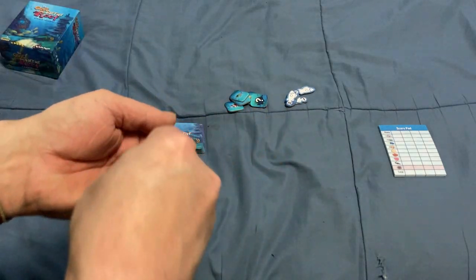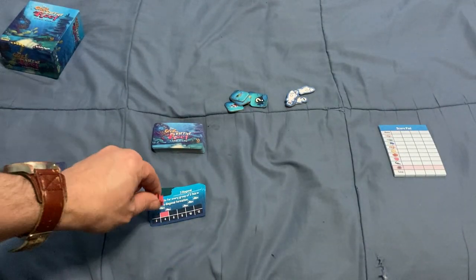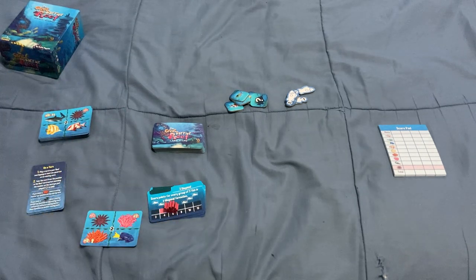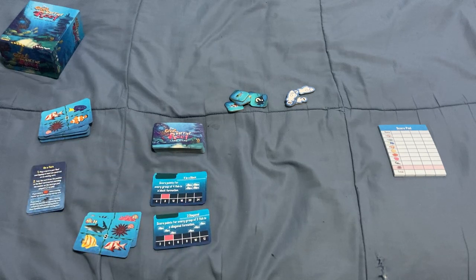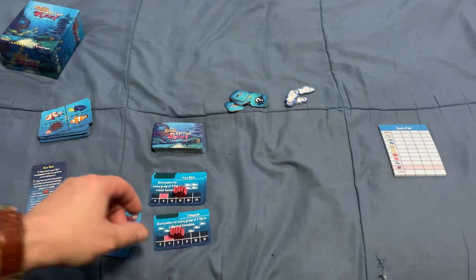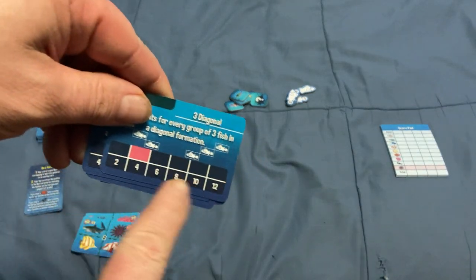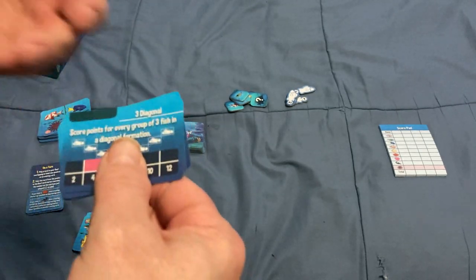You also have five scoring markers — wooden tokens — which are used on the scoring cards. You start them on the pink colored space. When you play a card that has an arrow, you move one marker up on whichever scoring card you want. If you have a card with two arrows, you move one up and one down. Whatever the marker is on at the end of the game is what you score for that scoring combination.